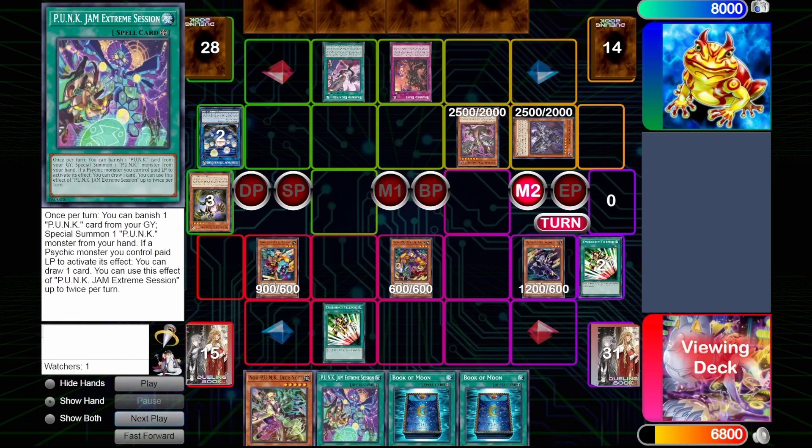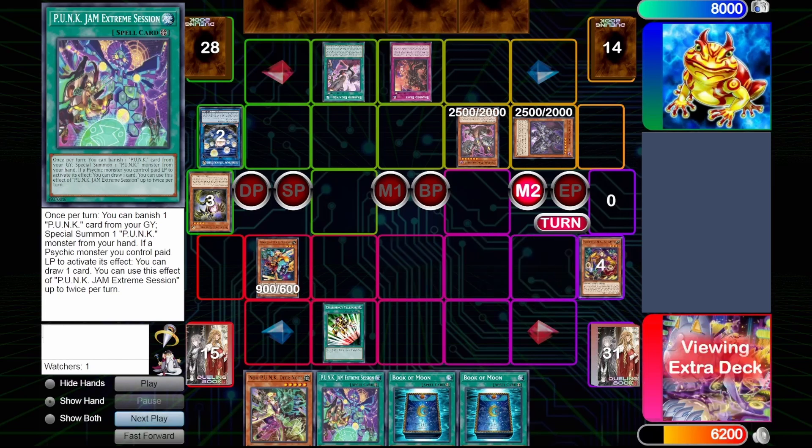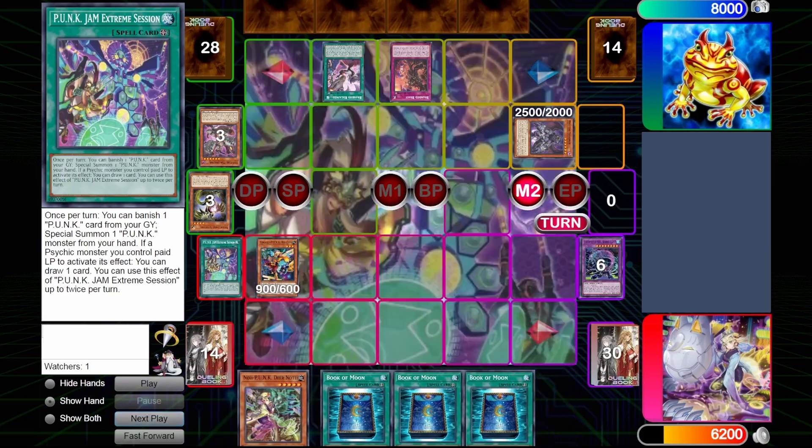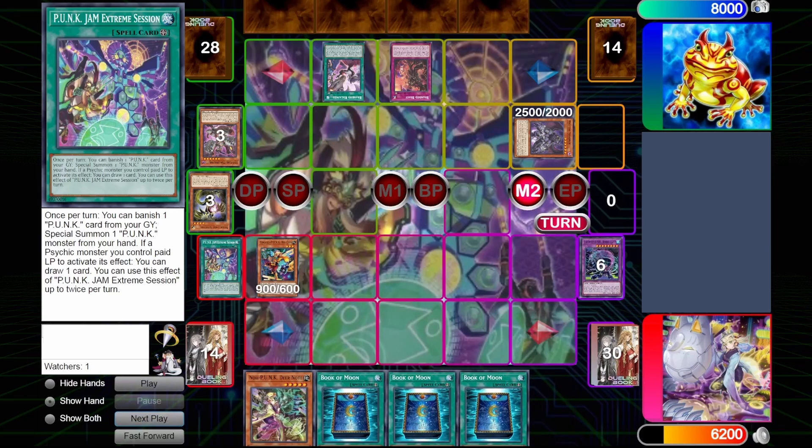And so Shere Kusai summons itself, goes into Rising Carp, and this most certainly baits out the Branded Beast. The reason why is because if the Rising Carp were to resolve for us, that would be a big problem for him, so this gets it out of the way. And we do get the draw off of Wagon — that's why it's important to have Wagon when you can. We draw into a third Book of Moon, which does really nothing for us here, but I guess it's nice to have.